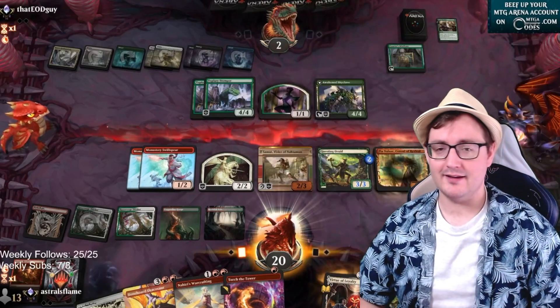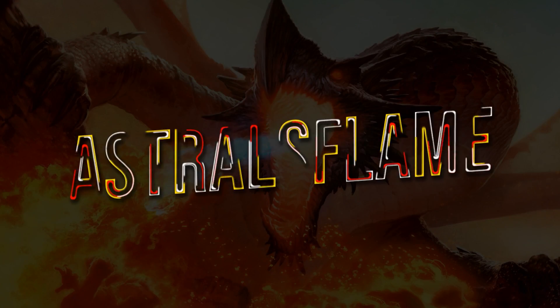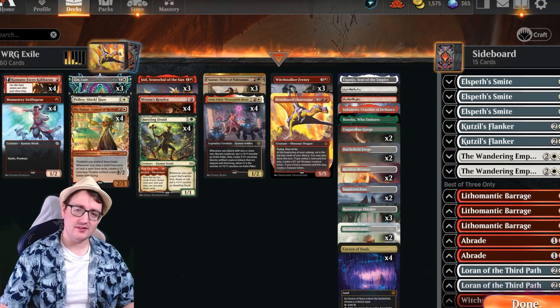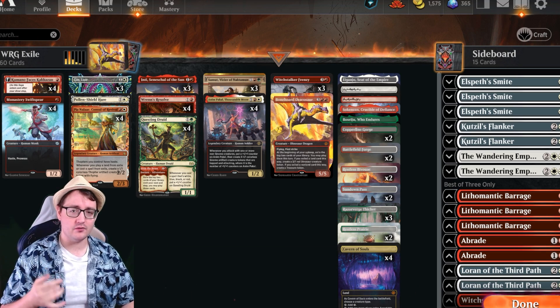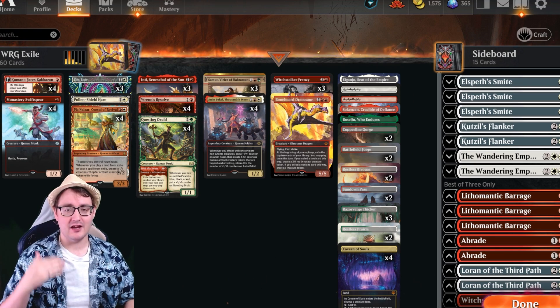Combining Samut with Pia Nalaar gets you some amazing ways for card advantage and finding lethal against your opponents with Naya Exile. Hey Dragonauts, Astro Slime here, tapping out to talk about Naya Exile. You should tap that subscribe button to stay updated on all the new standard decks for the Lost Caverns of Ixalan on meta. Let's get talking about what makes this Naya Exile deck so amazing.